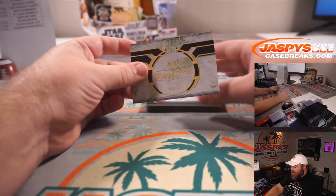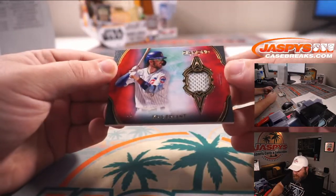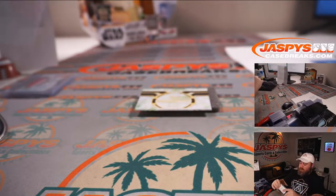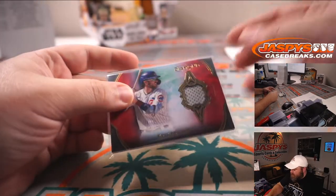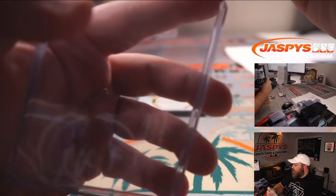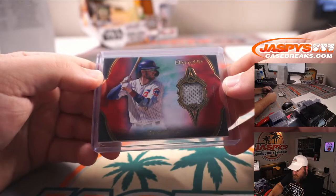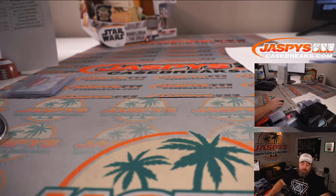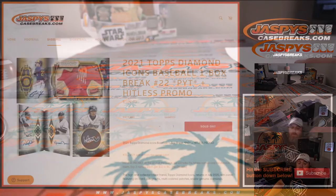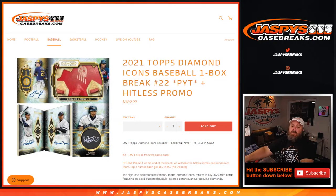Our last hit looks like a red out of five — it is Kris Bryant, two out of five for the Cubs. Won't be seeing him in Cubs stuff too much longer. That is for the Angels random number block, spot two — Sean O'Leary. That is the break! Another nice one — Diamond Icons. Next two boxes from that case are in the store now, pick your teams 23 and 24. That was 2021 Topps Diamond Icons Baseball one box break, pick your team number 22, from jaspyscasebreaks.com. Thanks for hanging out — we'll see you next time!